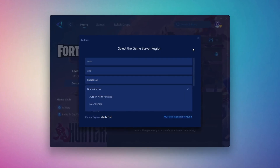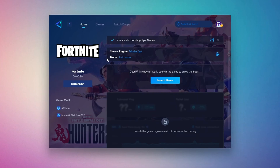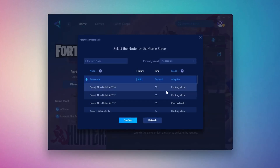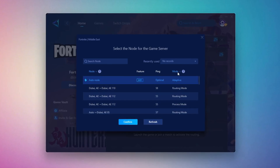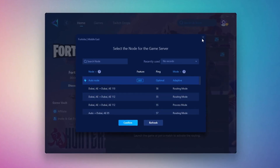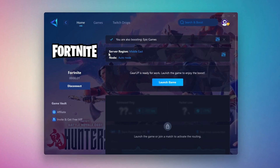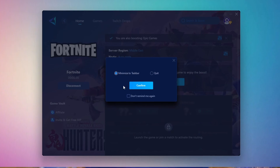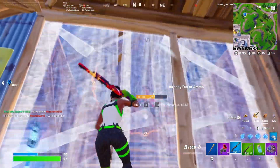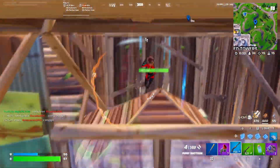After selecting the server, close the window. Go to the End tab where you'll see a list of available servers. Choose the nearest one or let Gear Up automatically pick the best server for you — I recommend setting it to automatic for the best results. Close the window and launch your game using Gear Up Booster to optimize Fortnite for lower ping and higher FPS.